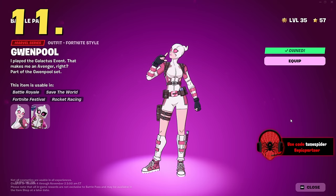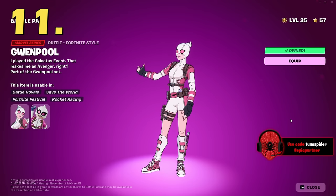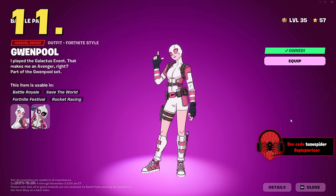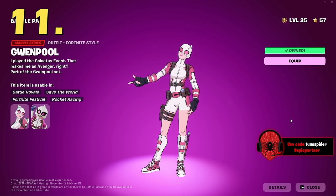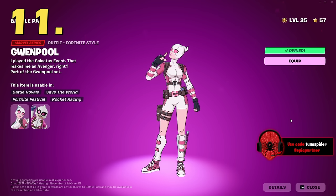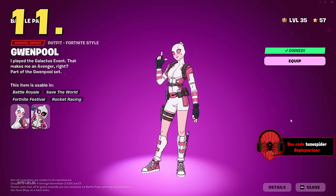At number 11, barely missing the top 10, is Gwenpool. Gwenpool has a few different styles, and this one is a very comic accurate look, which I love. Fortnite is really good at making comic accurate suits. This skin looks really good with the cel shading on and the cel shading off, which you don't get a lot with cel shading type skins. I love the fact that she played the Galactus event — that's just awesome. She just fits the Fortnite vibe perfectly.